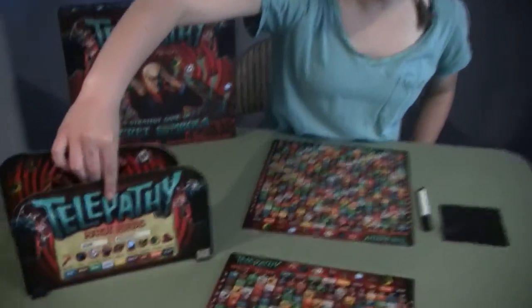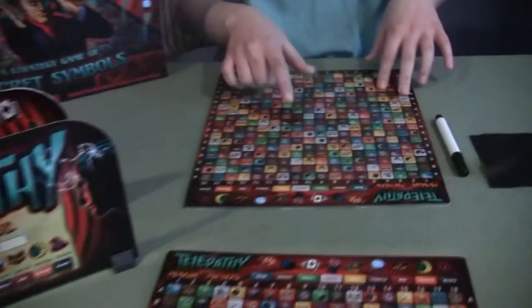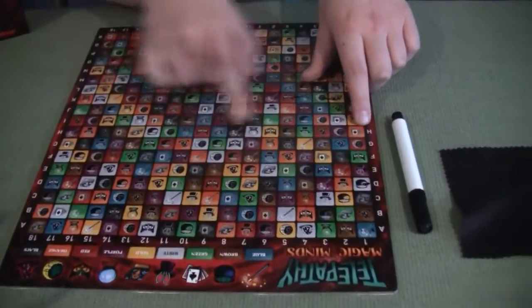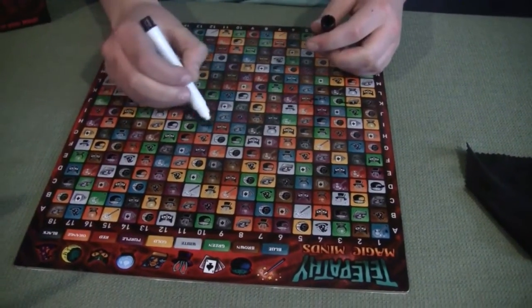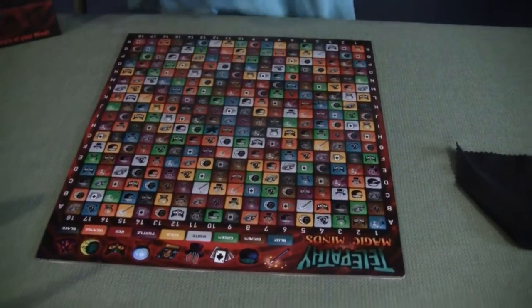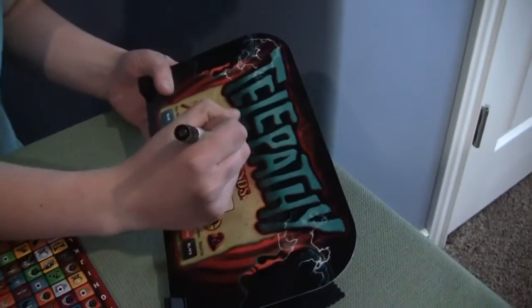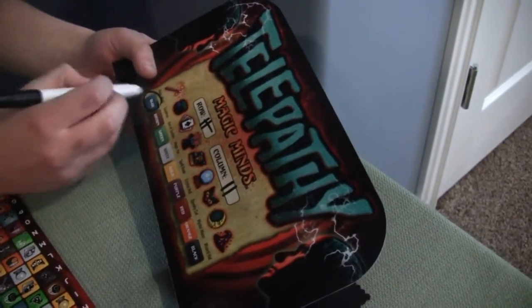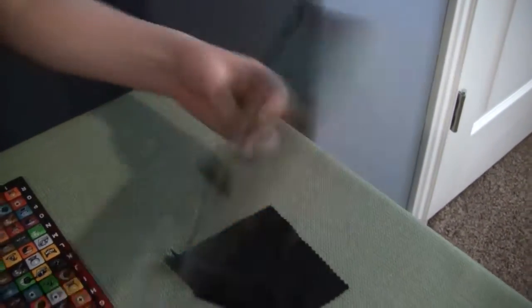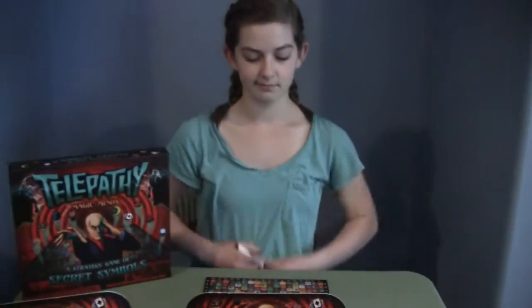To start, you will pick one square on the board. For example, I'll choose H11, the blue crystal ball, and I'll put a little star on it so I remember it. You write it down here — H column 11, blue crystal ball. This board stands in front of you so the other person can't see your pick.